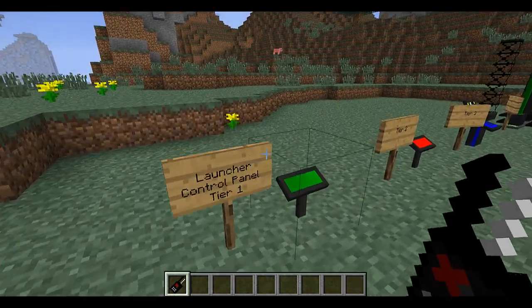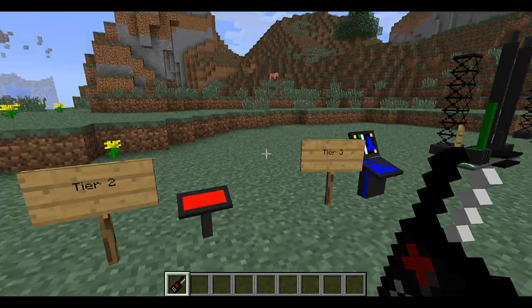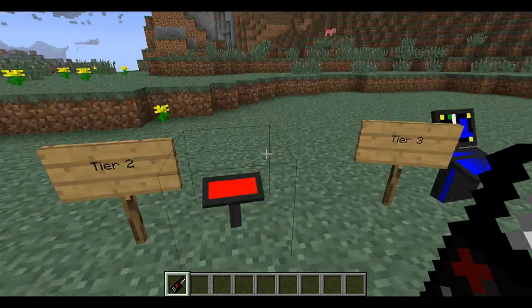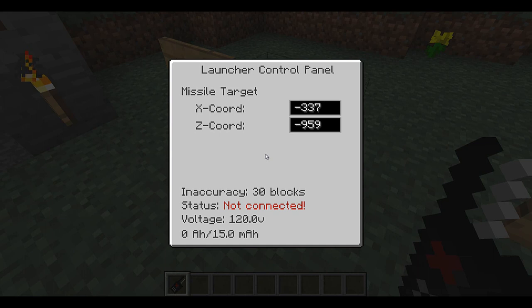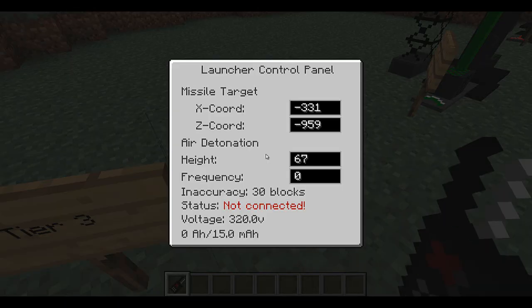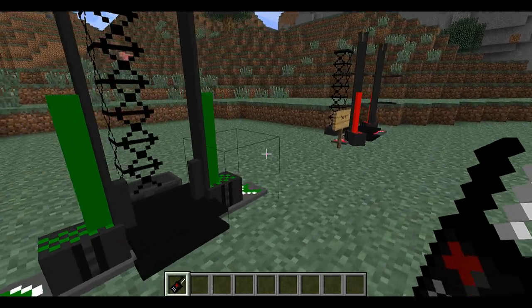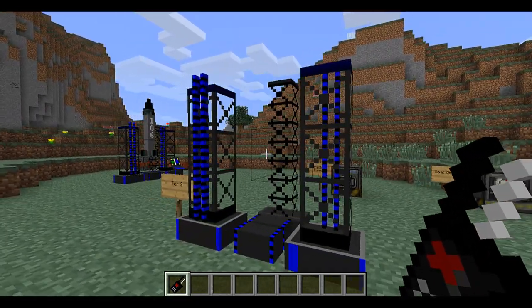Here's the launcher control panel tier 1, tier 2, and tier 3. Tier is like a technology level — if you have tier 1 you're limited to certain things, but at tier 3 you have way more to work with. There's also the launcher platform and support frame in tier 1, tier 2, and tier 3.